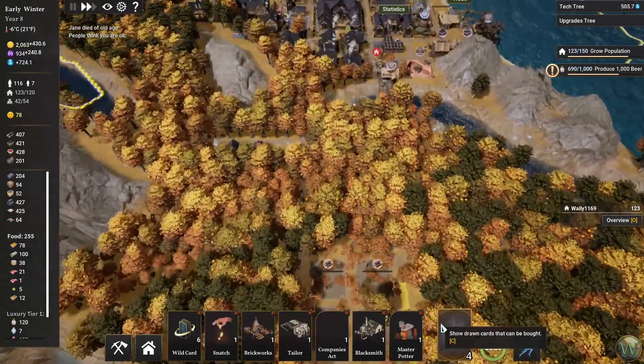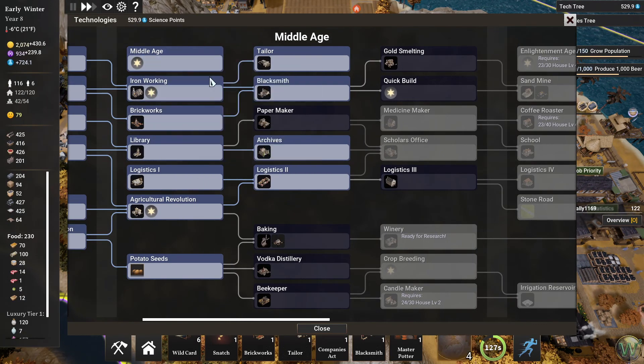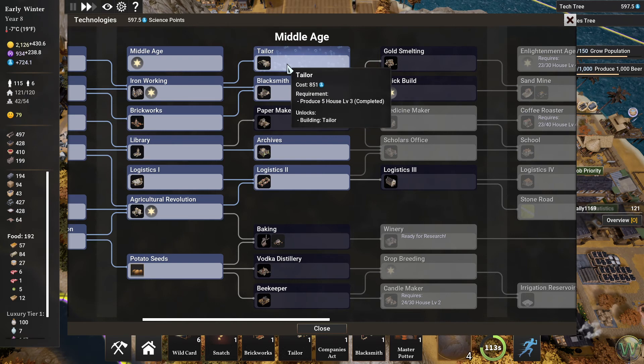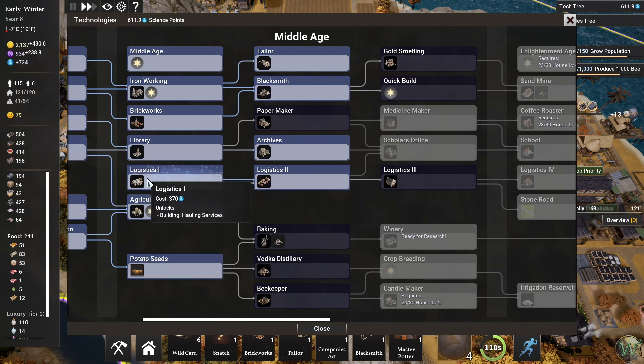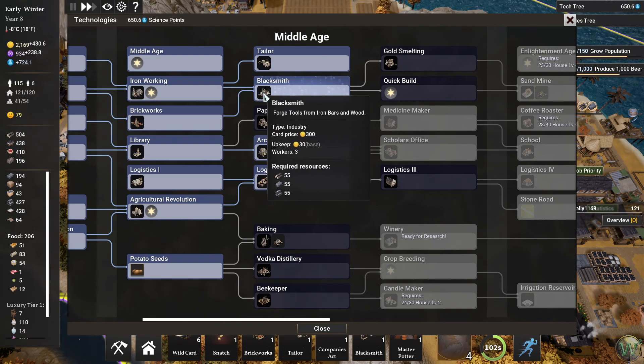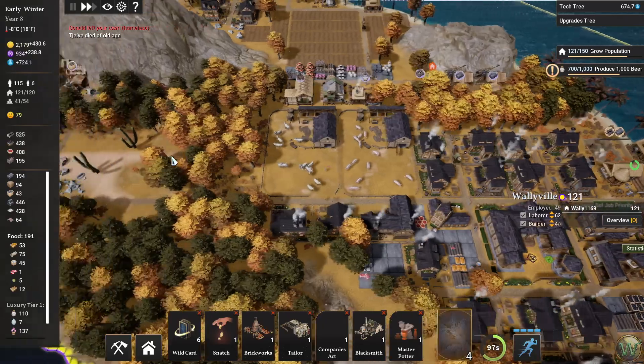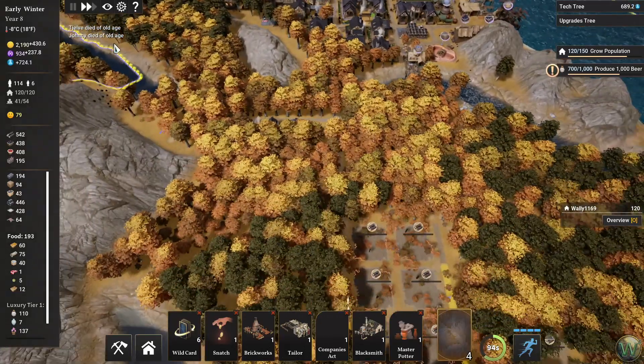We also have a bunch of other cards we've picked up along the way from all the techs that we unlocked in the last episode, where we entered into the Middle Age and started working on these techs. Now we're in this area and we actually have a lot more tech points and science ones than we really need, because we haven't set up a tailor or blacksmith yet. We've only set up logistics one, not logistics two, and we haven't done these researches either. We have a blacksmith to set up and we are in the middle of setting up an archives right here.